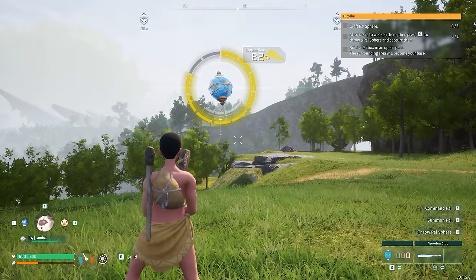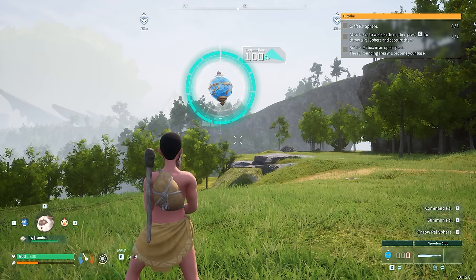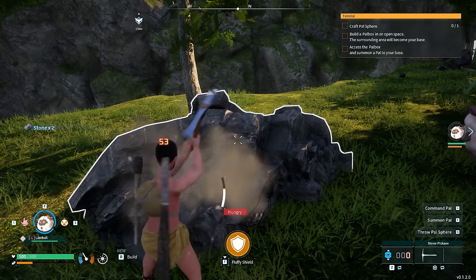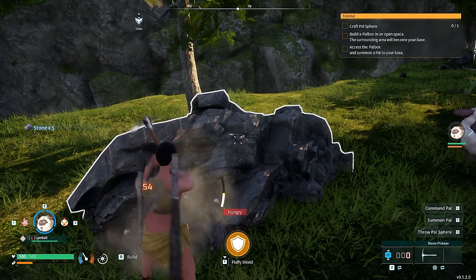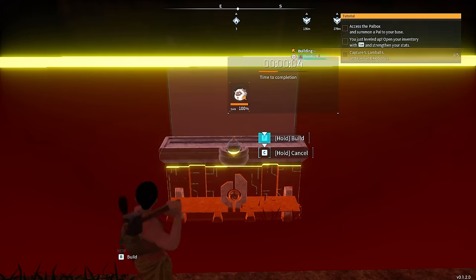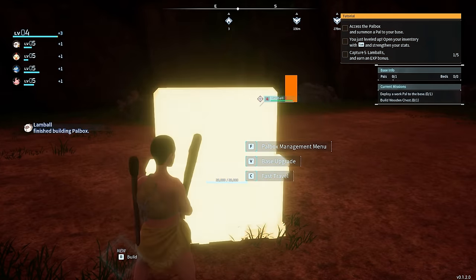What we have right here is going to be our very first Cattiva. These have mining skills, so it's very handy to get these early on as they will get you lots of stone. They're also quite useful when it comes to handiwork. We're going to get some stone ourselves because we need it to make future developments. We're going to put down our lovely PAL Box — let the base building begin.